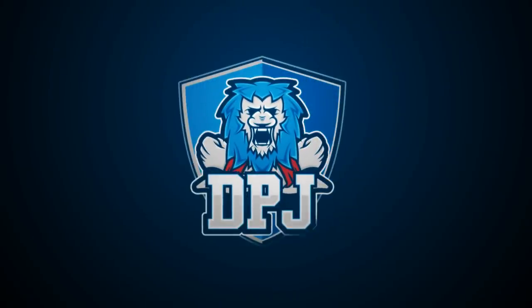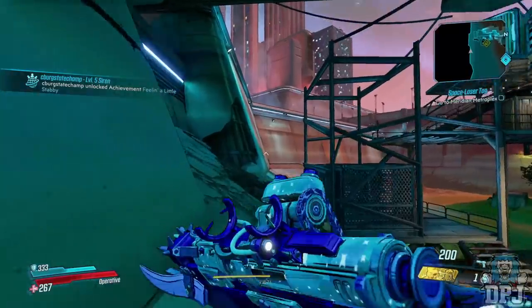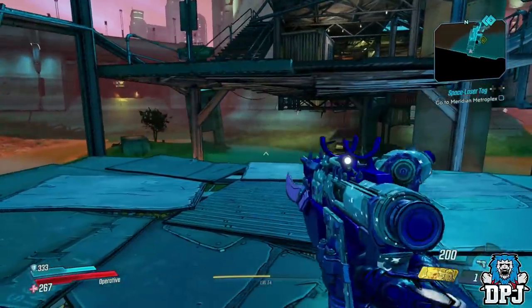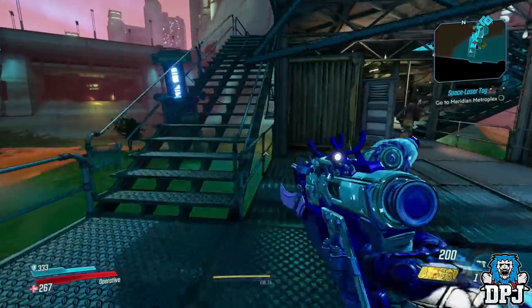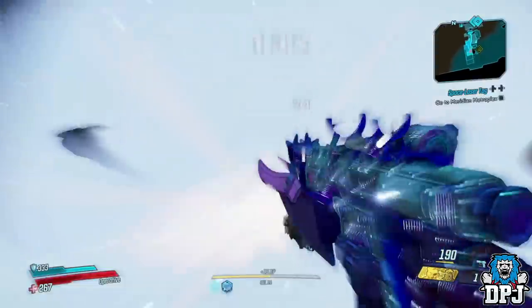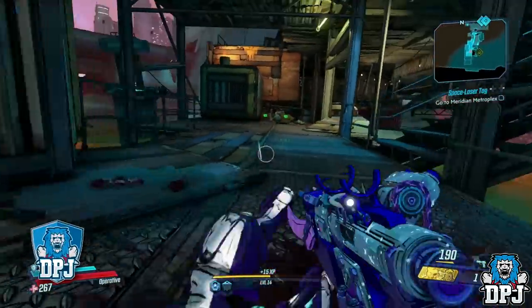Borderlands 3 is full of hidden legendary weapons tied to certain individual bosses and hidden enemies throughout the multiple playable worlds. I plan on bringing you as many of these weapon locations as possible, and we're gonna start with this amazing yet unusual weapon — the Pointy Psycho Stabber.